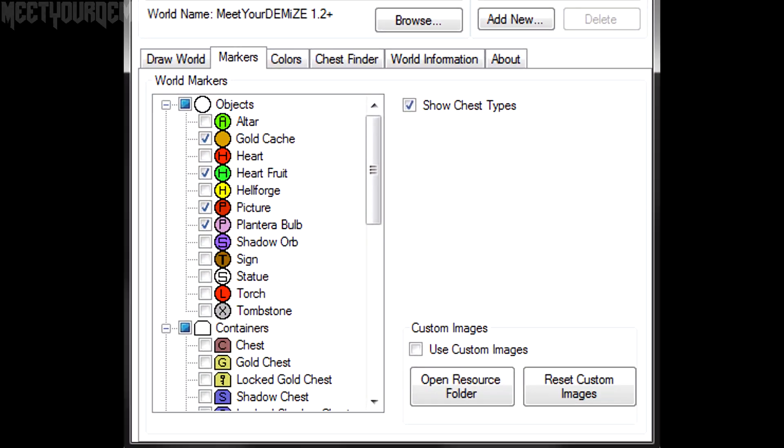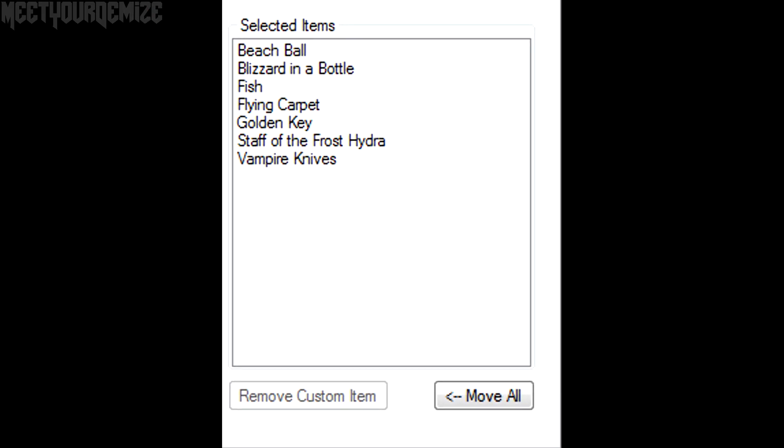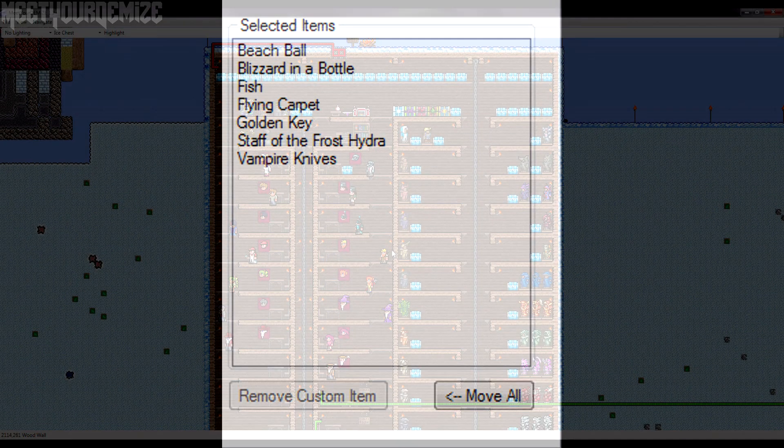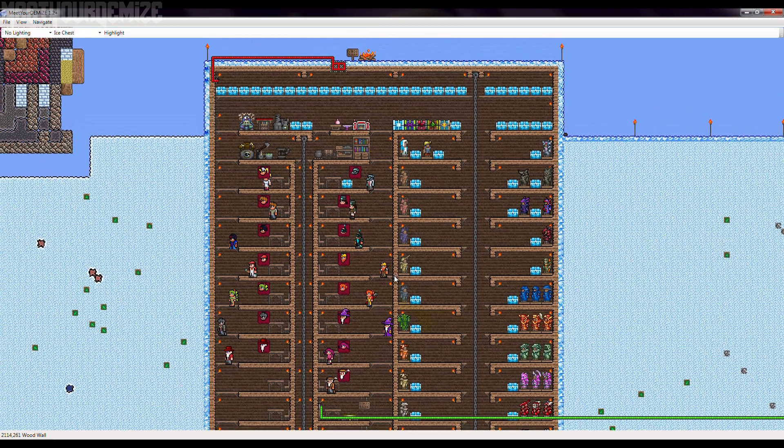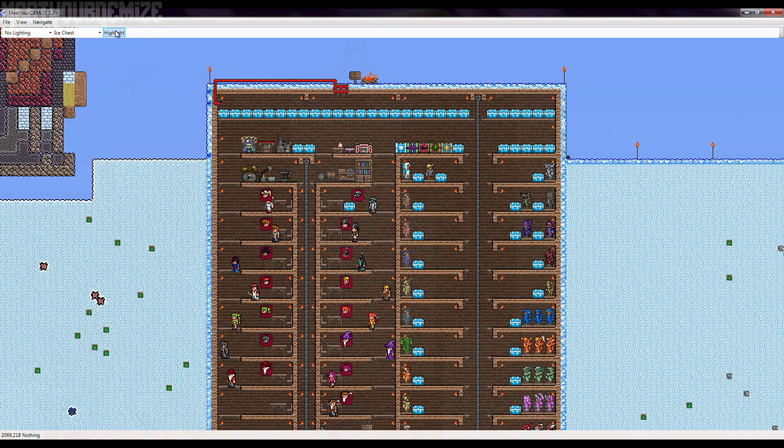MoreTerra gives the user options to pick and choose exactly what they want highlighted on the map image, which also includes filters for chests if you're looking for a specific item. Terrafirma on the other hand actually allows the users to view their world with in-game textures once zoomed in, but only allows for one item to be highlighted at a time, and at the moment doesn't allow for the highlighted view to be saved with your image.